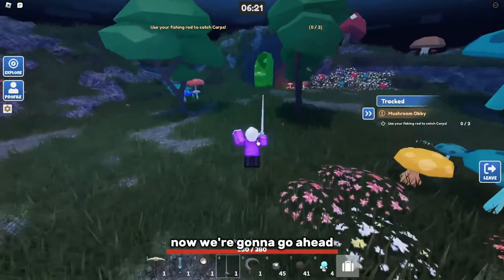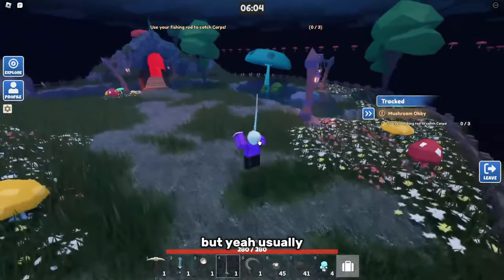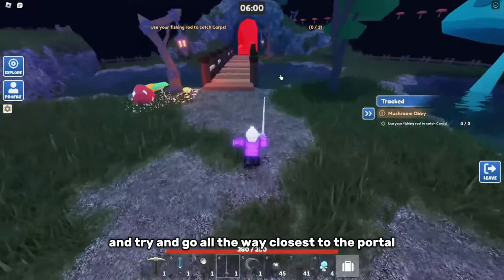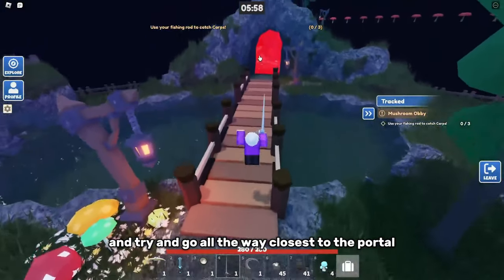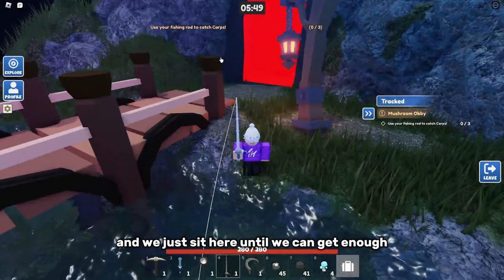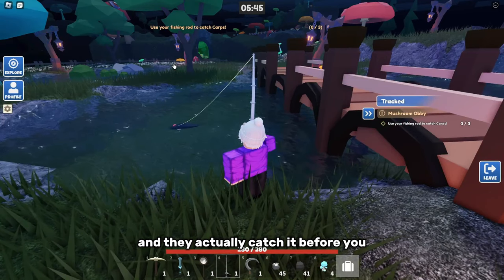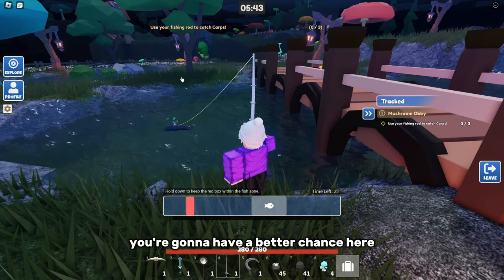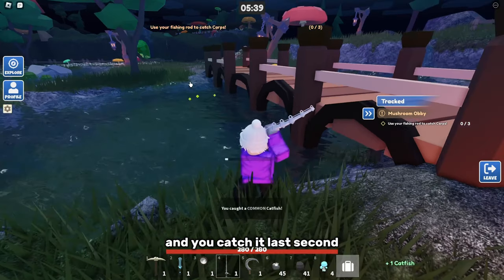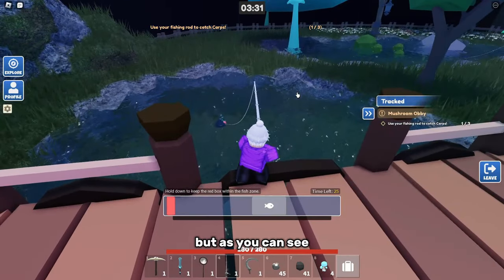The second best spot is basically right up there where that other guy went. Now we're gonna go ahead and head our way through to the fishing island. Usually I don't like to go in that pond there — I usually like to go to this bridge and try to go all the way closest to the portal. I'll throw my rod and we just sit here until we can get enough. If someone's over there and they catch it before you, you'll have a better chance here because if they're running over and you catch it last second, you can get in front of them and cut them off.